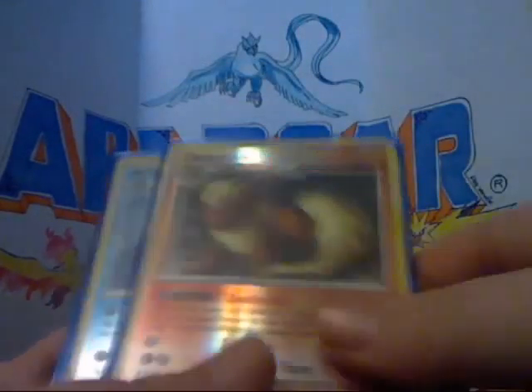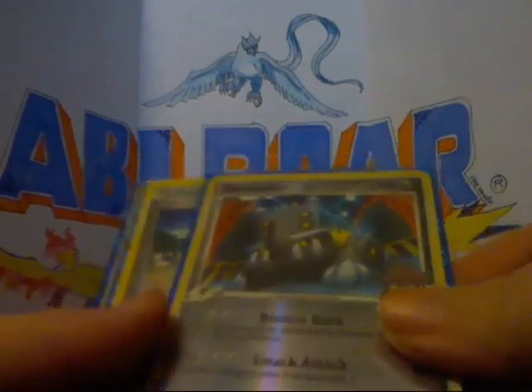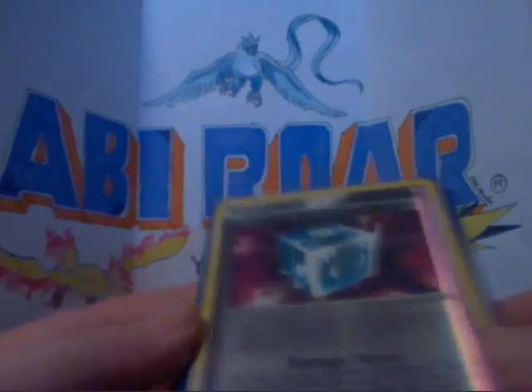Snorlax from Rising Rivals. Dodrio from Supreme Victors. Flareon from Rising Rivals. Articuno from Supreme Victors. Bastiodon GL from Rising Rivals. And then two trainers: Pokémon Contest Hall and Team Galactic's Invention G107 Technical Machine G.